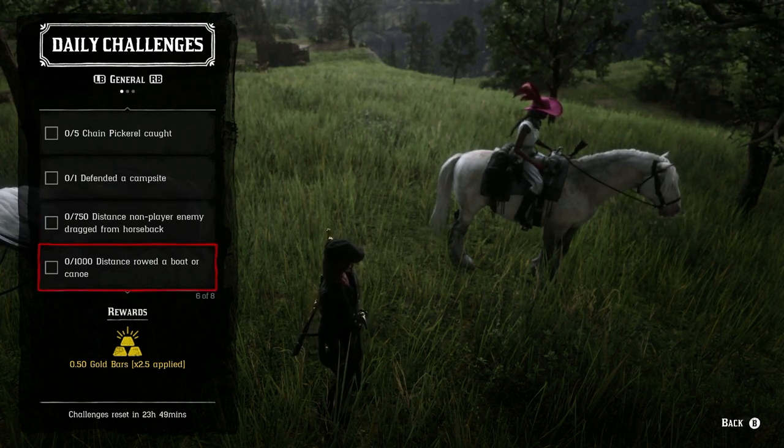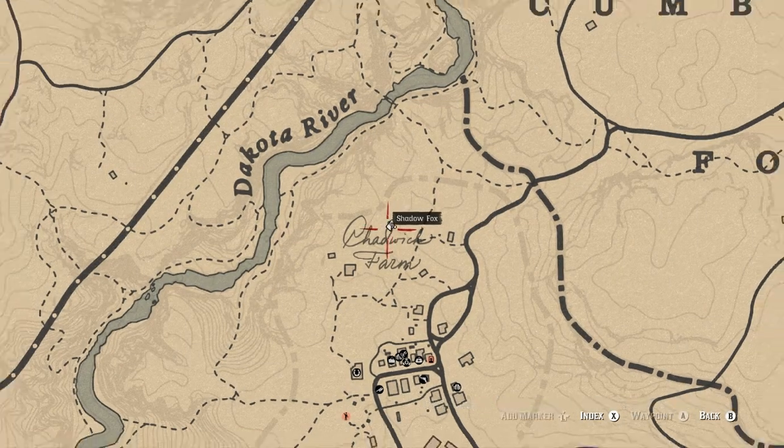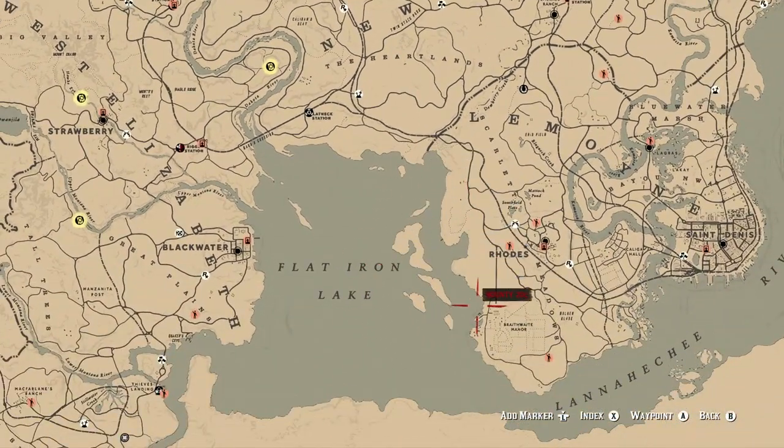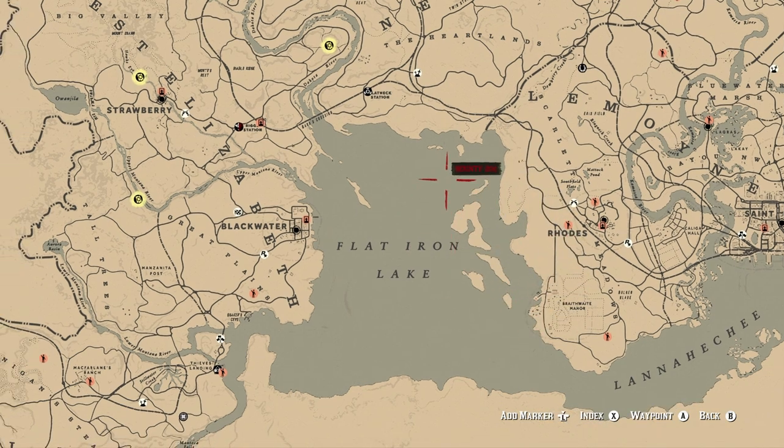For traveling 1000 distance by boat or canoe, my favorite spot is down by Roanoke — on the islands you can find tons of boats and canoes in that area. Definitely check that area out for this challenge.